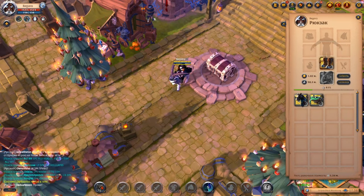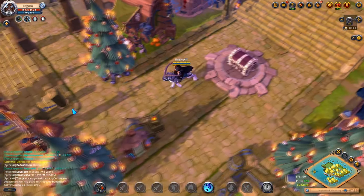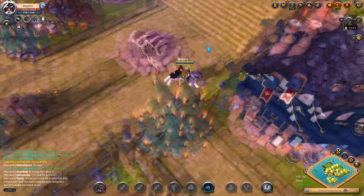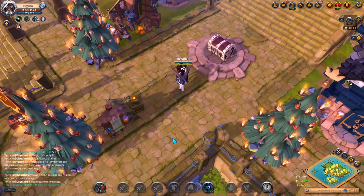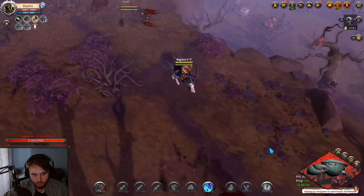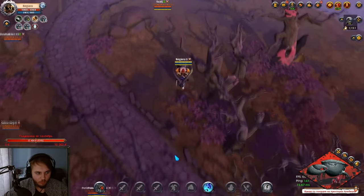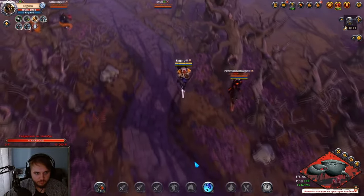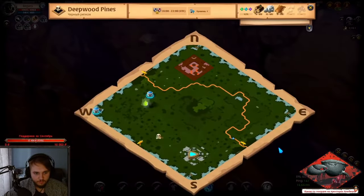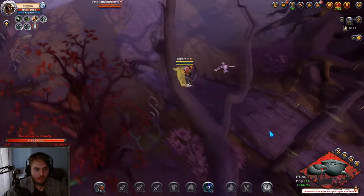My favorite mount is the frost ram — good speed indicators, bonus weight, moderately tanky, but its skill is something special. Firstly, it has only a 15-second cooldown, which is not scary even if you are dismounted. Secondly, the skill itself, if used correctly, can save your life — during the ram's jump you become invulnerable, which means you can jump over whole packs of gankers to reach other locations, Avalon, and so on. In my opinion, this mount is the best for the gatherer in black zones.